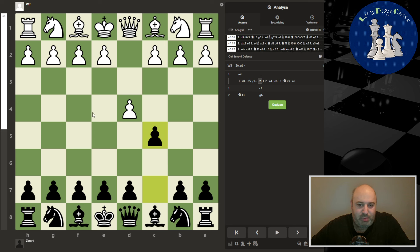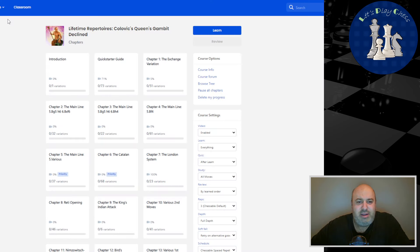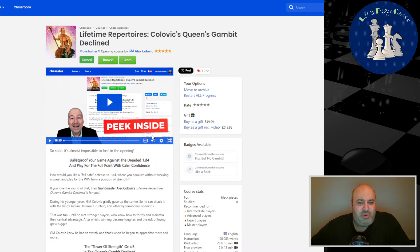So I went to the Old Benoni, which is also fun, but it's a little less in my style. So I'm going back to the Queen's Gambit Decline. I want to learn the old main lines, or the classic lines, or whatever. I have this course from this guy — is it visible on Chessable? I think it is.